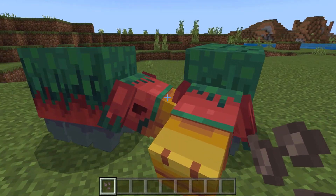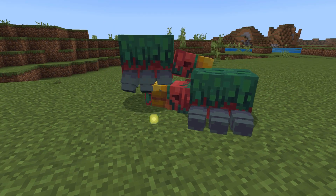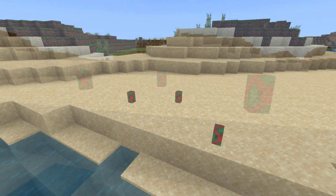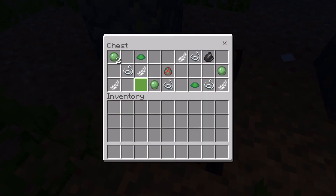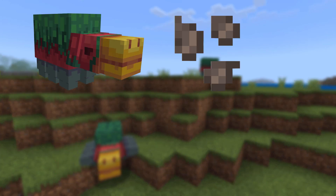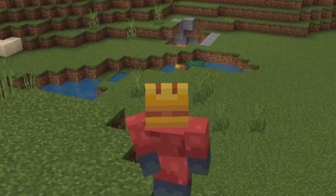Back to the first use of the ancient seed, which is to breed the Sniffers. If you feed two Sniffers these ancient seeds, they will breed and one of them will lay an egg. This is the Sniffer egg, a brand new block inside of the game. After a long time of this egg sitting around, it will eventually hatch into a baby Sniffer. You can also find these new Sniffer eggs inside of shipwreck chests and underwater ruin chests, which you can then place down and wait for a baby Sniffer to be born. Sniffers eat ancient seeds to lay an egg that hatches into a baby Sniffer which will then dig up more ancient seeds — the circle of life.